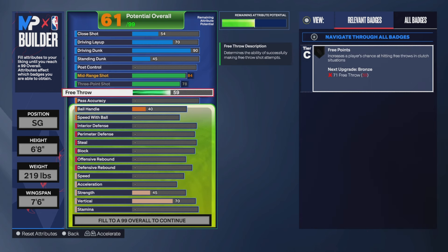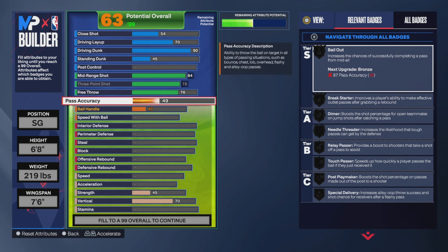You also get a 78 three-ball. For free throw, you want to put it up to a 76 for all my Pro-Am and rec players — that way when you get fouled you're not going to miss. Just put on Stephen Curry and you ain't going to miss.